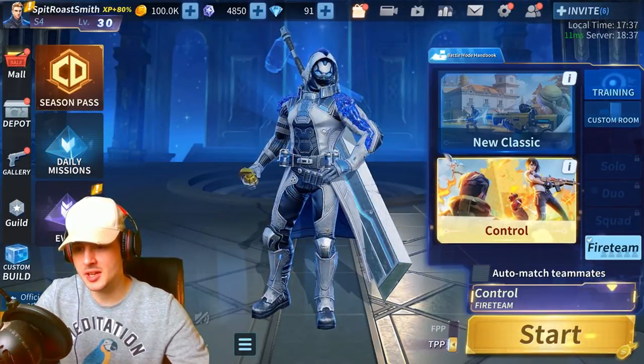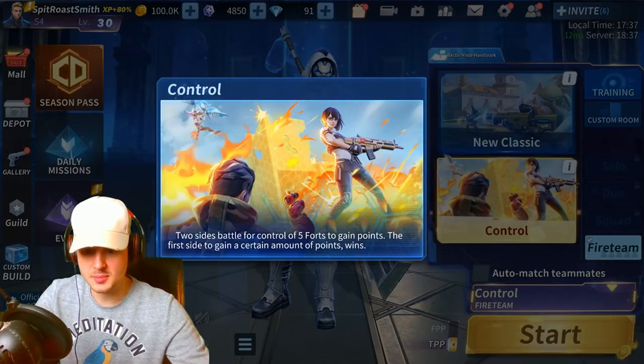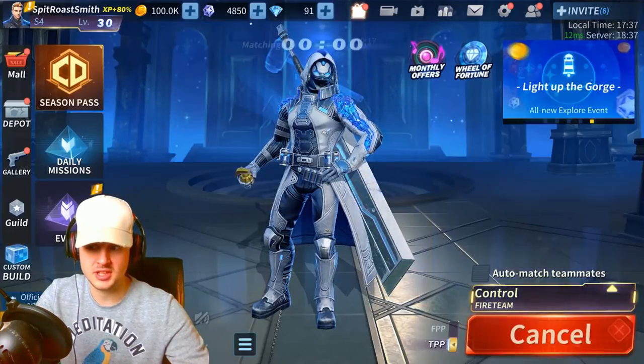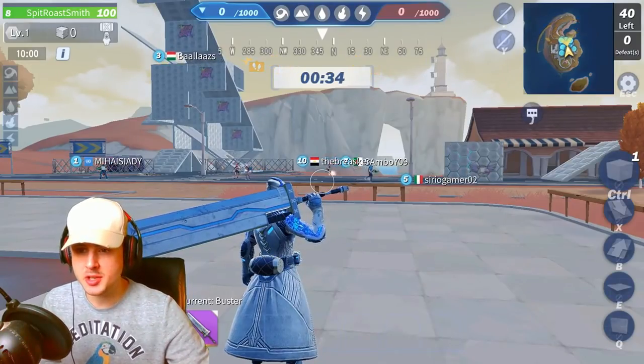Anyway, we're going to test Control mode. Two sides battle for control of five forts to gain points - the first side to gain a certain amount of points wins. Looks like it's fire team, so let's go.